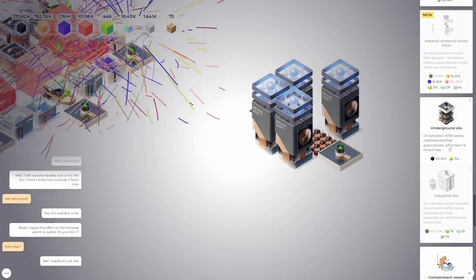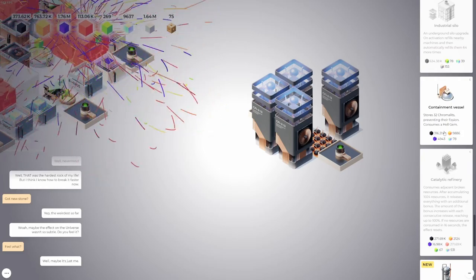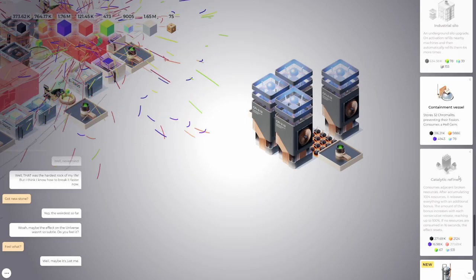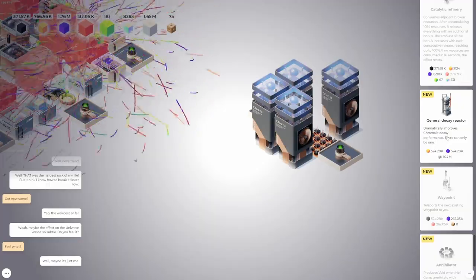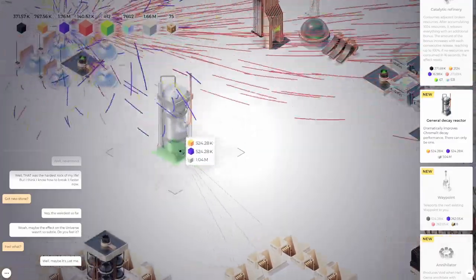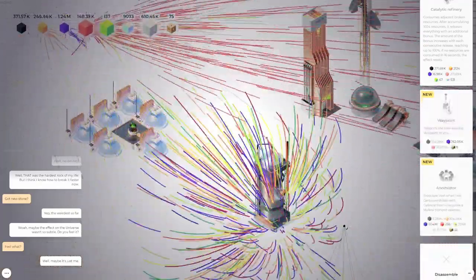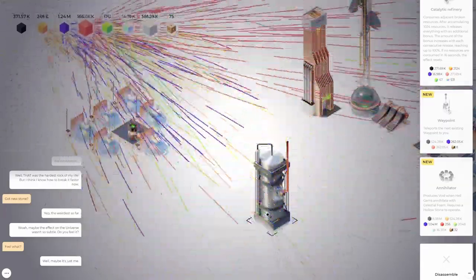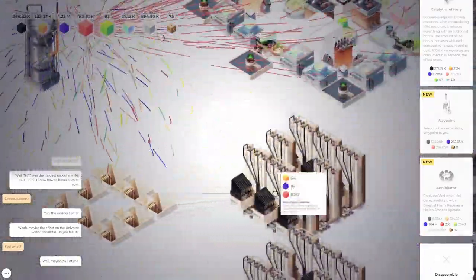Next step, now that we got this going. Containment vessels for more chromolets — I don't think we're worried about that because we're generating so much. General decay reactor — improves chromolet decay performance, there can be only one. Take that and stick it right here in the center. It made everything a lot more quiet. I don't mind that at all.